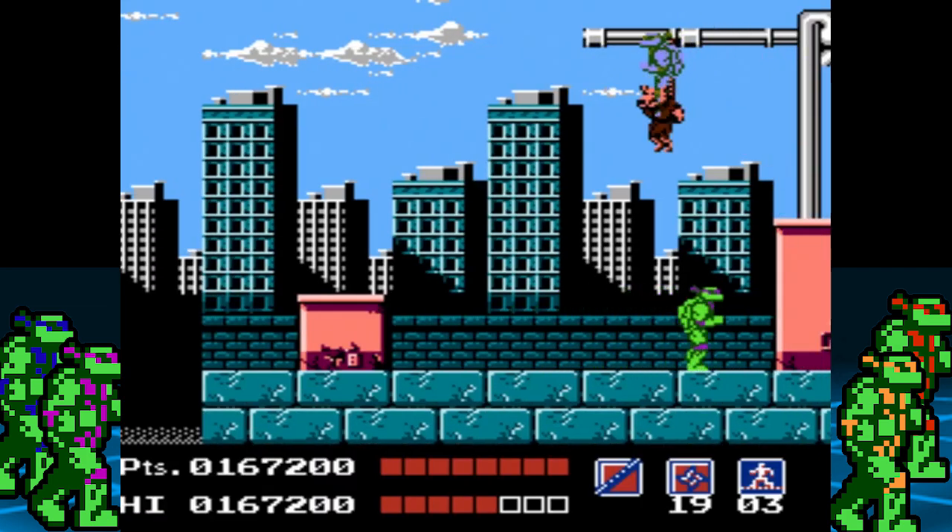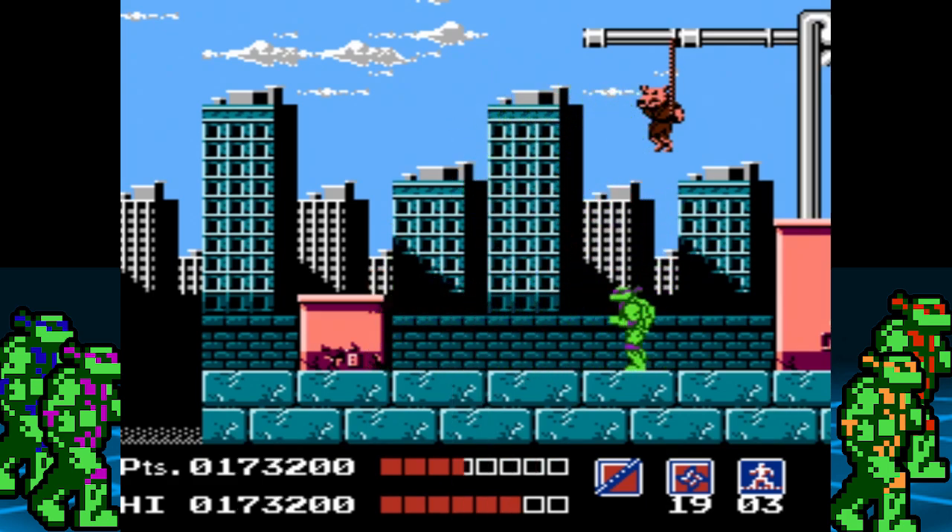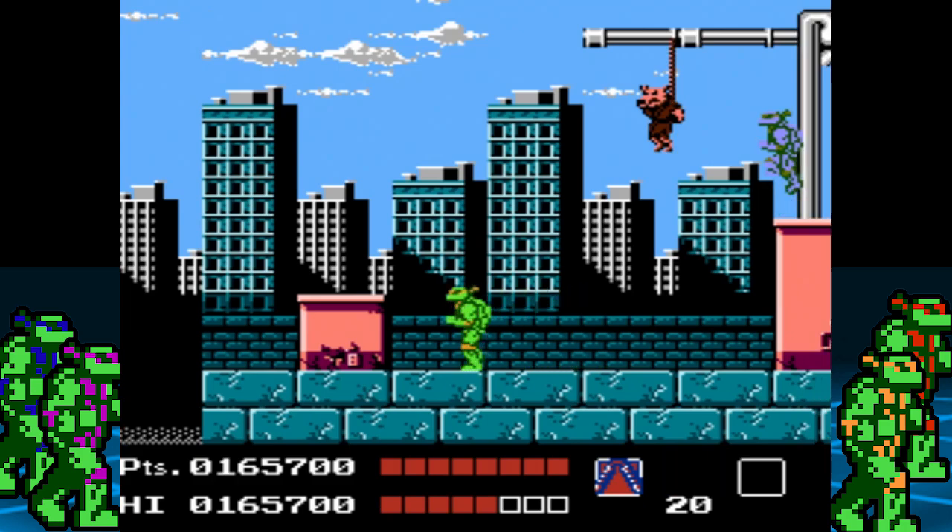This boss will attack in the same manner as Leonardo. Keep your distance and hit him with Donatello's bow stab. When you take out his turtle form, the mecha turtle will start to fly around shooting missiles at you — but stick to the plan using ranged attacks and you will eventually get him. For the easy way: use the Sakai weapon and watch how his health gets annihilated.